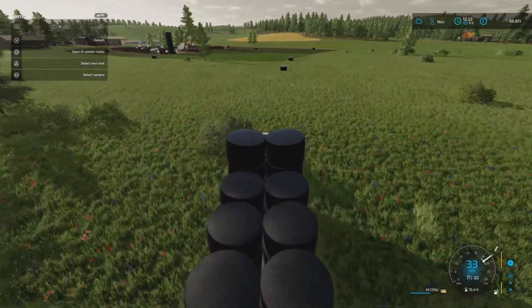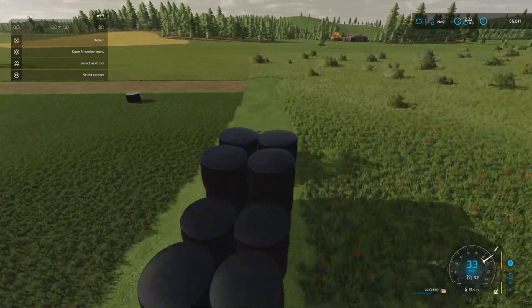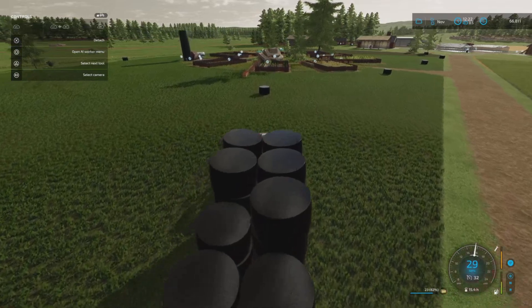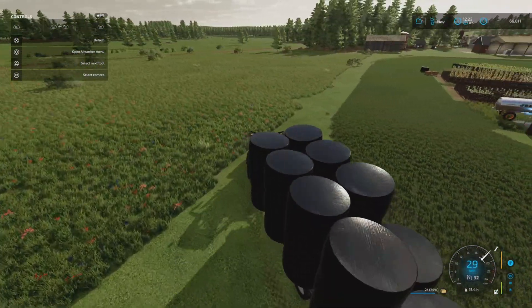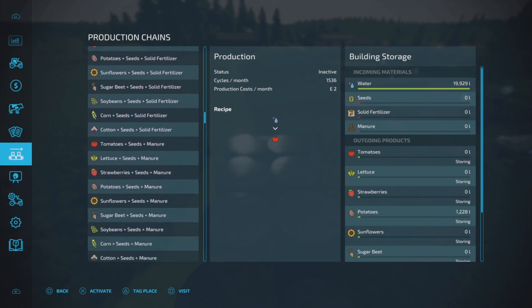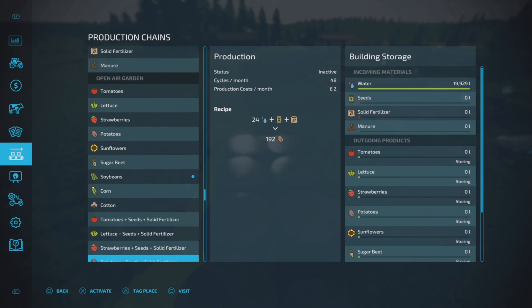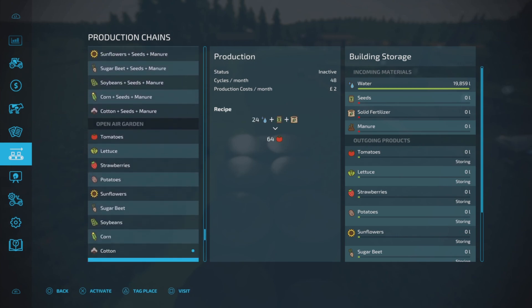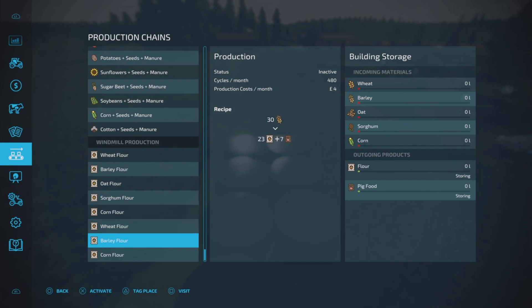We'll also get the barley started as well because I'd like to get that into the silo. I'd like to try and stick to doing oats for the flour - make oat flour - as it's going to take in the most income. We can't do barley flour because you put 30 in and only get 23 back. The oat flour you put in 15 and get 19 back, which seems a bit better.